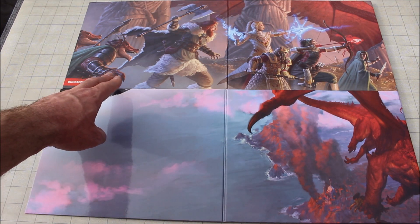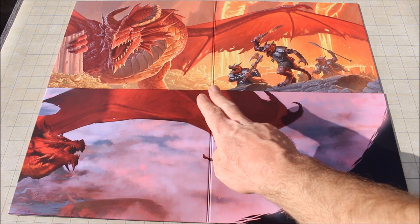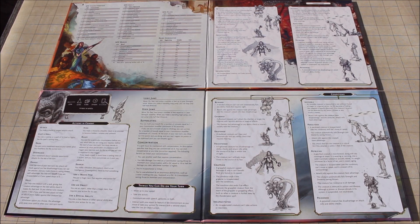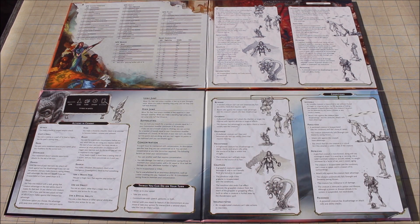On the original you can see a Barbarian being ambushed by Kobolds, the main party, a dragon on the third panel, and Kobolds backing him up. I can't say the same about the reincarnated screen. When you look inside both screens, the original has more artwork on the inside, which I don't think needs to be there. Both Dungeon Master screens have a lot of wasted space.